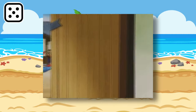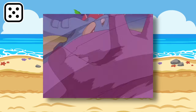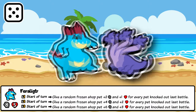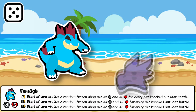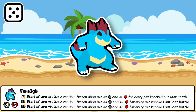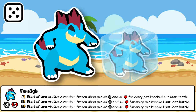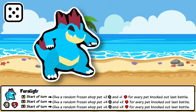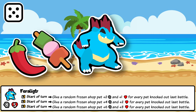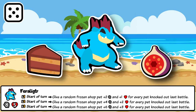Feraligatr is the final of the Generation 2 starters, the third stage evolution of Totodile. This ferocious alligator Pokémon is a strong contender in battle and benefits from being one in Sap. For every pet that Feraligatr knocks out in battle, it buffs a random frozen shop pet, allowing you to power scale other pets with a strong Feraligatr and some enemy summons. This ability is another entry into both the enemy summons and shop scaling archetypes prevalent in the Poképack. It can also be used to self-scale your Feraligatr, and synergizes well with Chili or Skewer, Tar and Sapping Turtle, or Fig and Chocolate Cake to maximize knockouts.